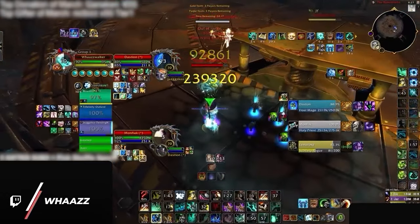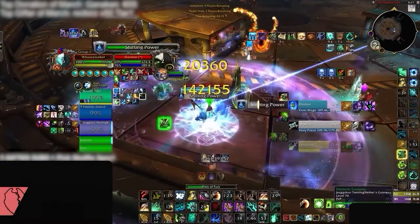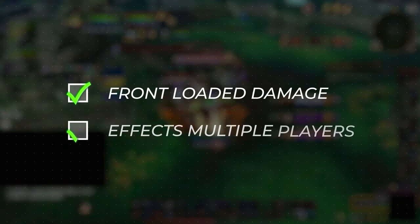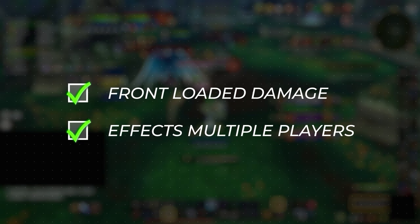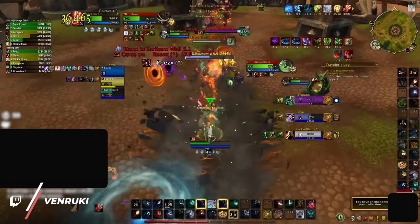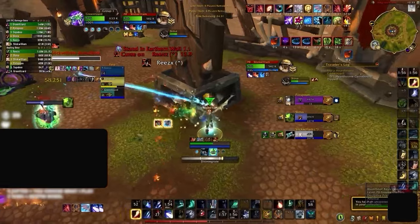Having a strong and immediate impact means a higher chance of catching people off-guard compared to longer, ramping damage that's more drawn out. Our second criteria is whether the burst sequence can affect multiple players, ideally at the same time. If the damage can cleave, it's basically twice as effective, forcing CDs from multiple players to open up more kill windows later on.